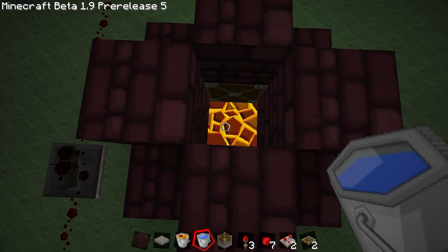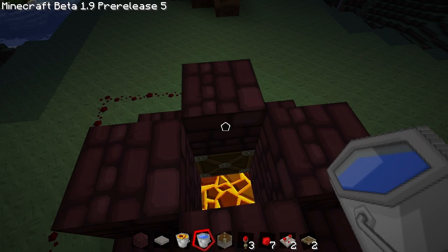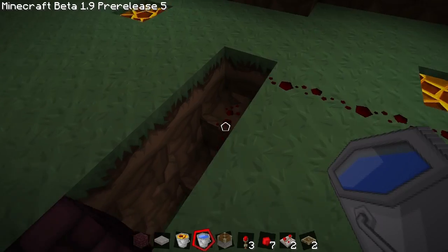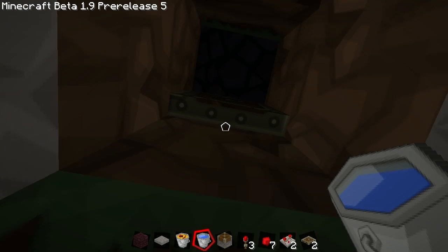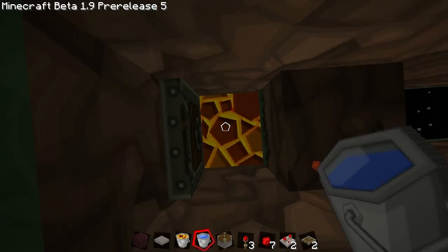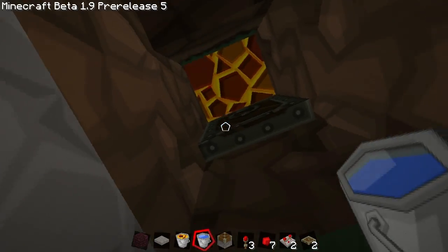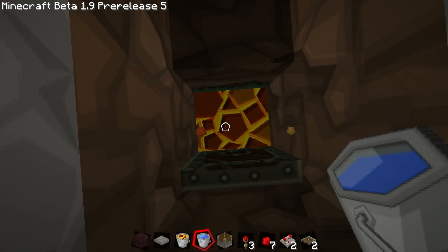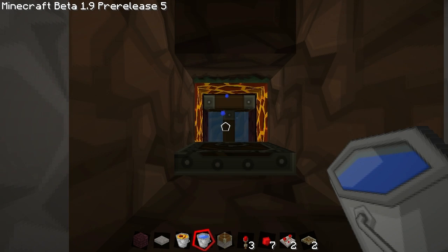This lava block you see will become an obsidian block so you can mine it from below. I placed water and — you can see it — it's obsidian now. If you go down here and stand on your pressure plate, the piston will block off the water. If you mine your obsidian now, water will not come down because otherwise it would turn your source blocks into obsidian too. Just wait till you see a new lava block, step back, step forward, and you have a new obsidian block. You can mine it again.